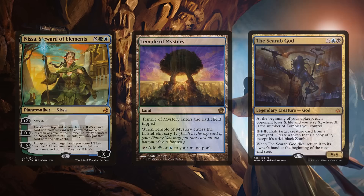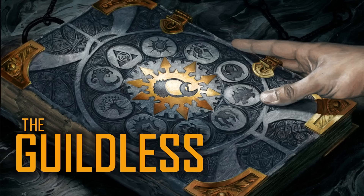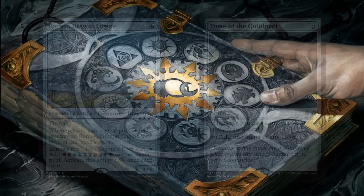Finally, Rashmi, Eternity's Crafter can give us value from the top of our library. Now, we are going to want just a few more non-multicolored cards, and we have to be very careful — not only is it off flavor, but we want a deck that works together and it would suck to play your commander and only draw a single card. So let's look at the guildless cards.